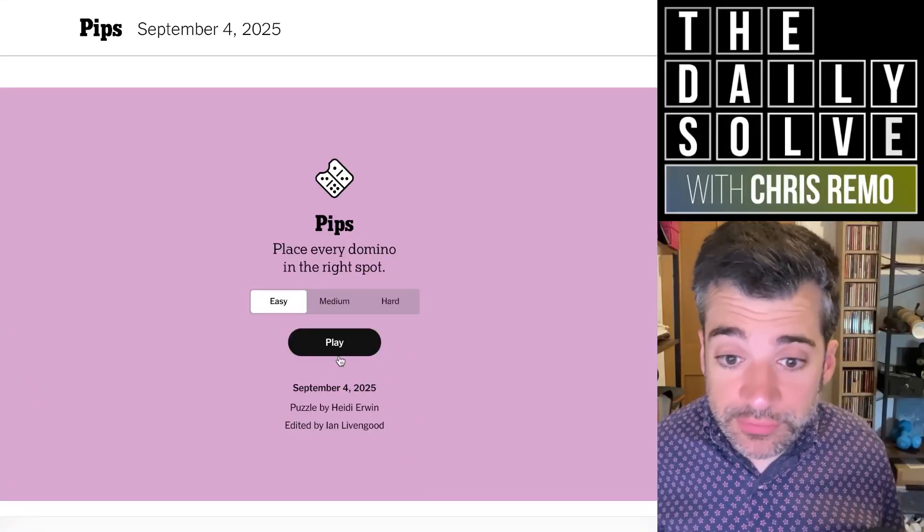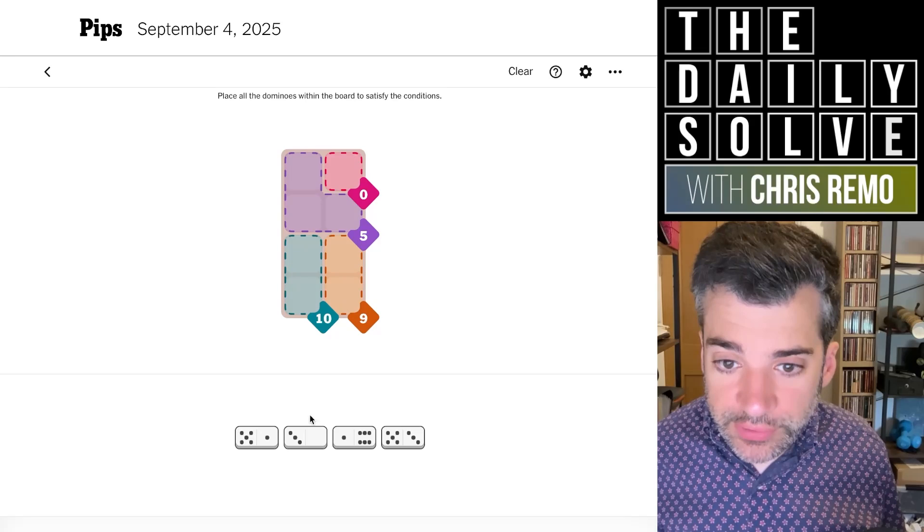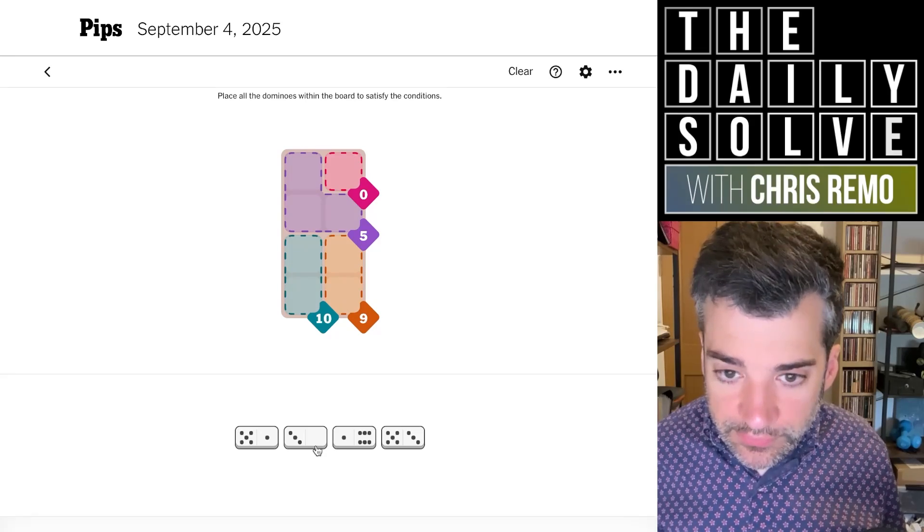Hello, shall we solve pips? Let's try. We'll start with the easy puzzle, as usual. All right, we've got a zero. We only have one zero, so that's fine.